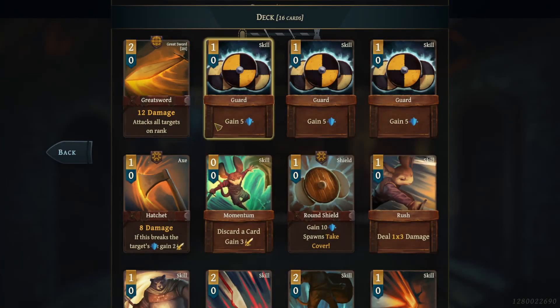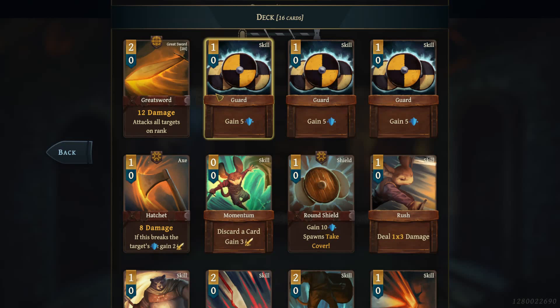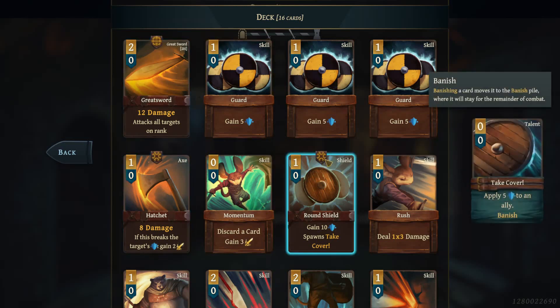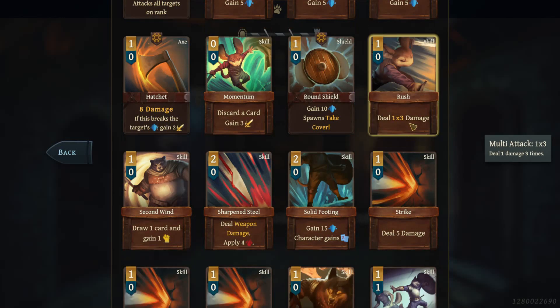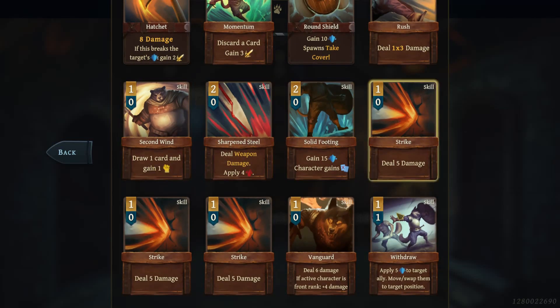Let's look at our deck. Similar to Slay the Spire you have attack and defense cards. A unique aspect of this game is some cards have a little tag at the top telling you which character can play that card. Your typical stuff: do damage, gain shield, attack multiple times, apply bleed status effects — we'll go through more of those as we proceed.